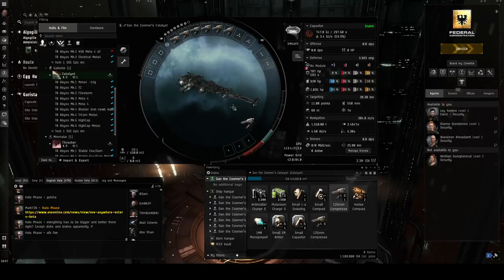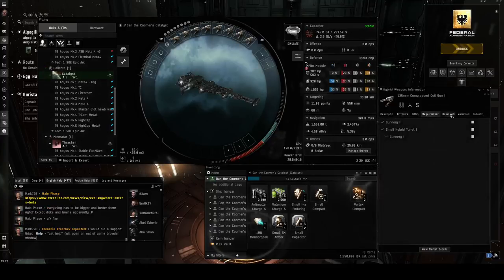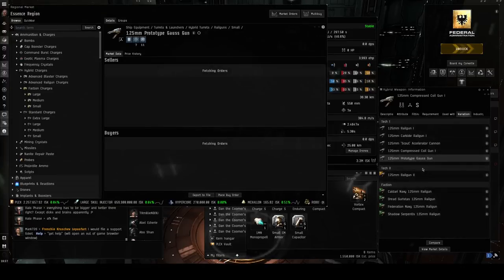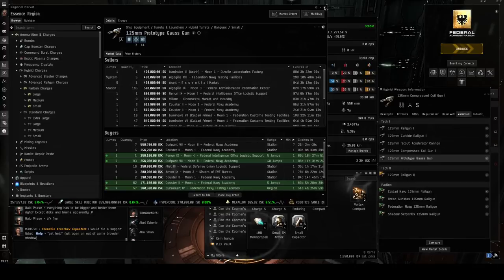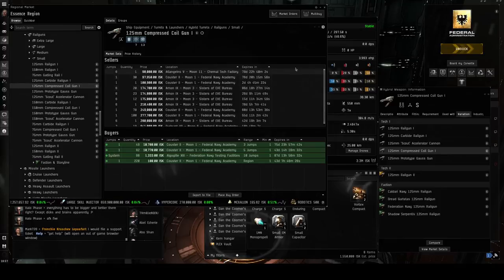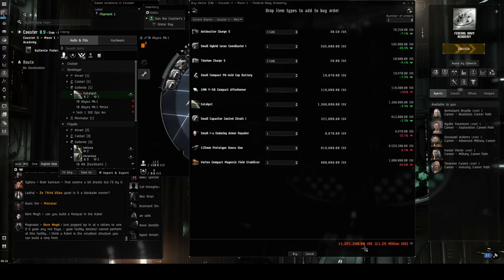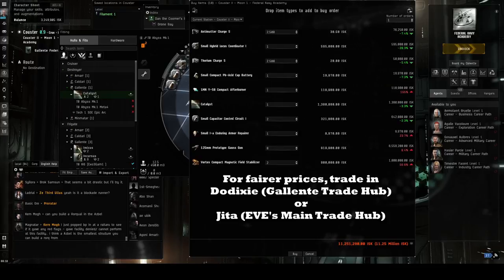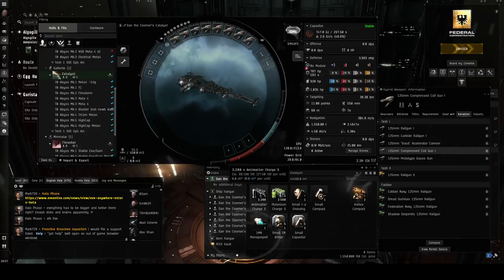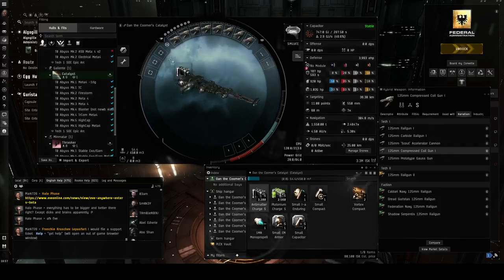This is the second most powerful variant of the 125mm railguns. I recommend getting the most powerful meta variant you can afford, and I still do, because once you get started you'll be earning enough to pay off the entire ship many times over. However, looking at the market now, the 125mm Prototype Gauss Gun is a little too expensive for players who just finished the Career Agents. So we'll be losing about 6 damage per second and a couple other things, but in exchange we save 2-4 million ISK on our first ship. I've tested extensively using the Meta-4 guns and they still work great. You can upgrade to the Gauss guns once you've earned enough money.